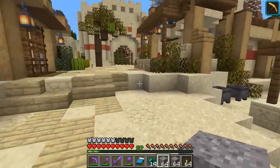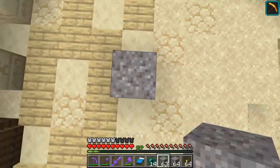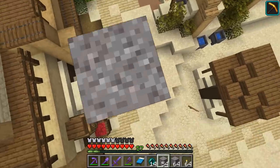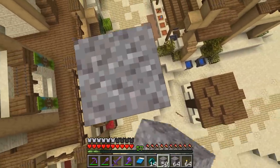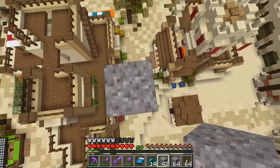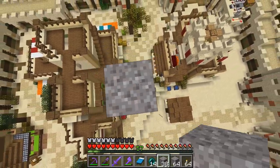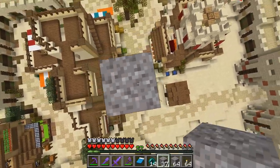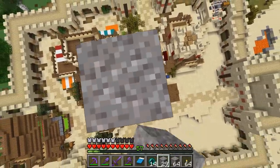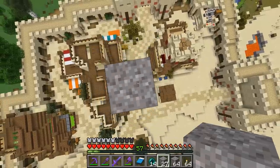Let's get into it, we got a lot of stuff to talk about. If you haven't been keeping up with the 1.18 update — it is not a content update in any way. There's no new blocks, no new mobs, nothing like that. 1.18 is Part 2 of the Caves and Cliffs update.